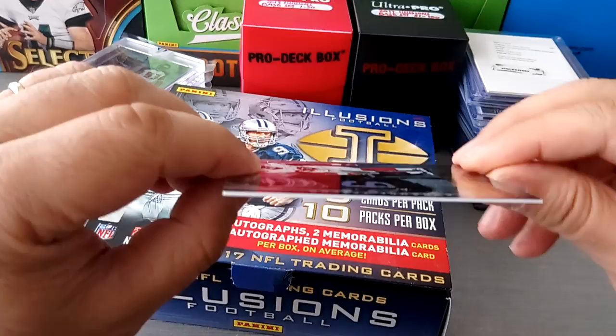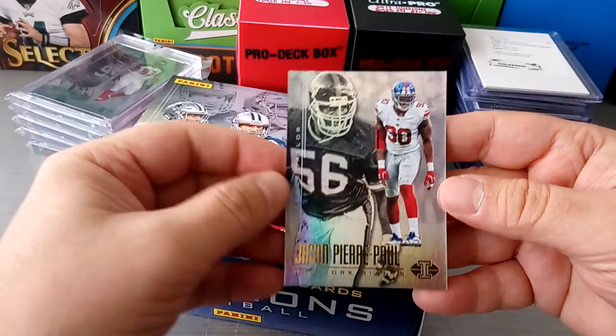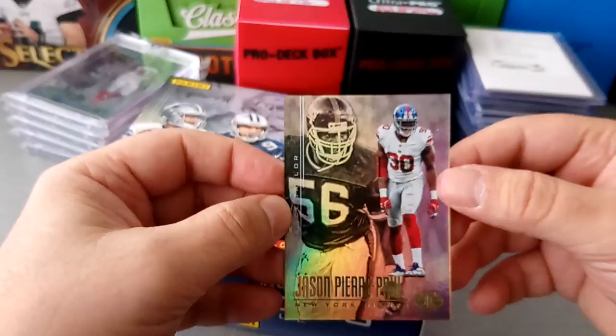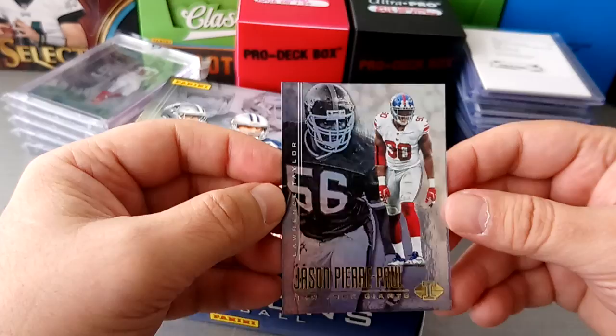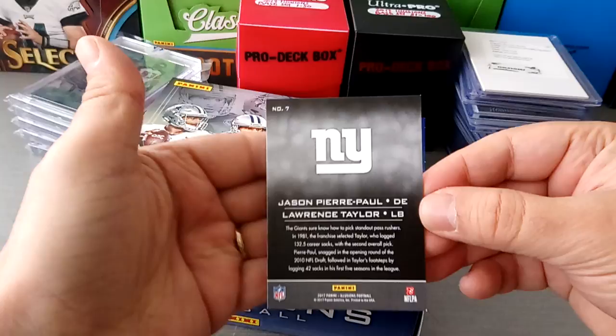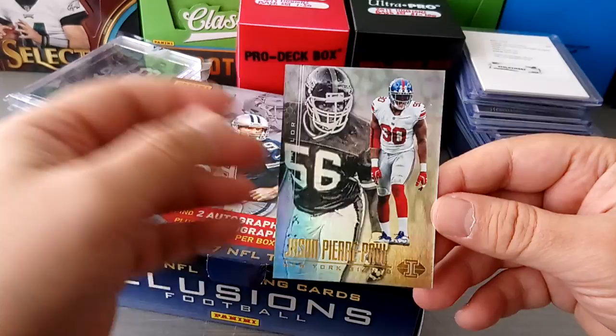First of all they're really thick stock, and second of all you have two players in one card - a legendary player and basically a player of the current generation. As we can see here, an example: Jason Pierre-Paul, or JPP, who was a Giant and has now joined the Tampa Bay Buccaneers for next season, paired with his legend Lawrence Taylor. Beautiful cards. This is just the base, and on the back there's a little bit of biography, not too much stats, not a lot of information - just a completely well-made product. I love that, and I made a goal for myself to complete a full base set, which I have.